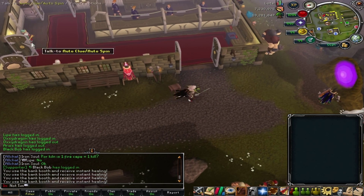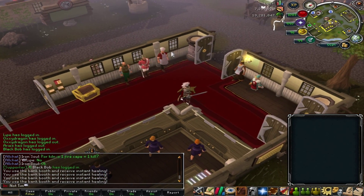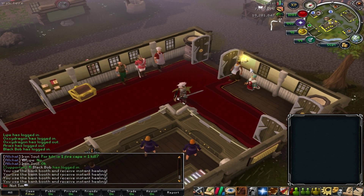There's a few little things in here, such as the mage-for title person, vote, reward shop, the general store, and an auto clue and auto spin person.